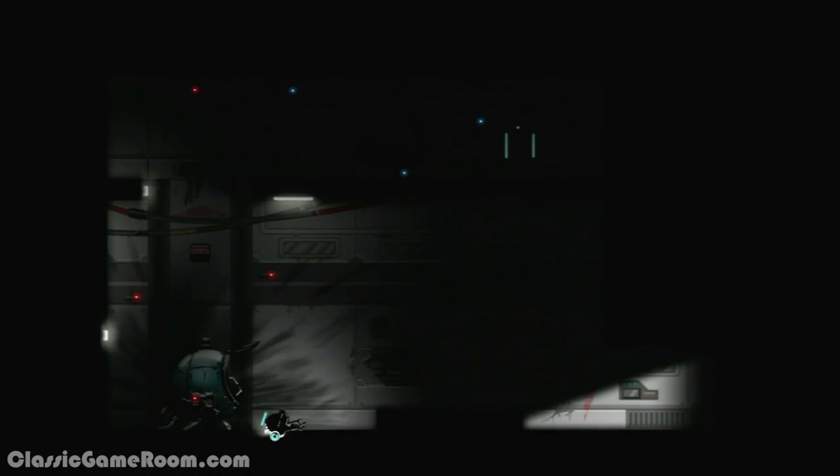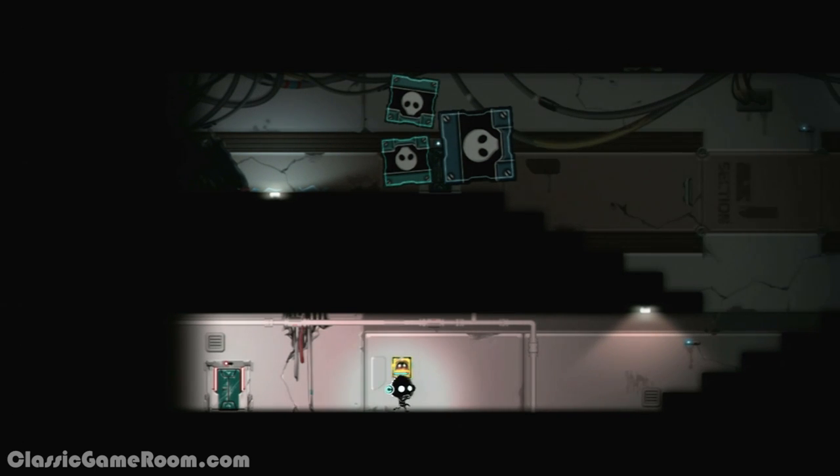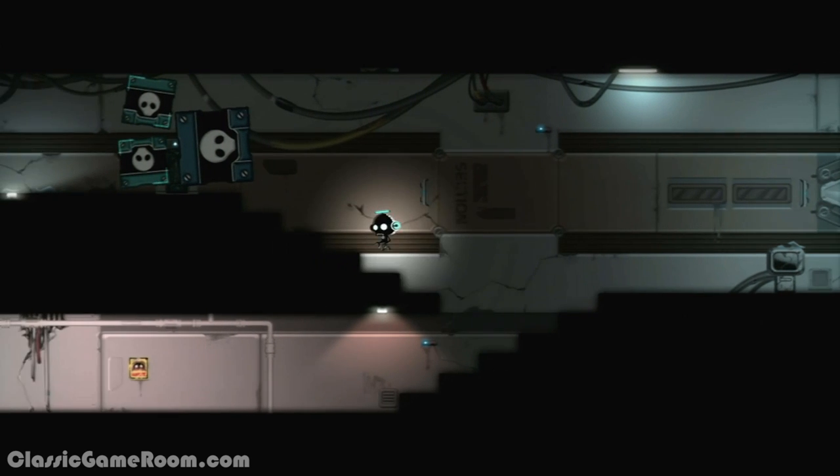You play as this adorable little maintenance robot — hence the Wall-E — and you're inside a space station that, for some reason, has gone eerily silent. It might have something to do with an experiment gone terribly wrong, but why speculate? All we know for sure is that time seems to have stopped and everything's been frozen in place. So it's a little early to be throwing around terms like 'experiment gone terribly wrong.' Or maybe not. I don't know. I'm not a math guy.